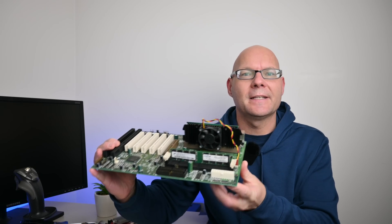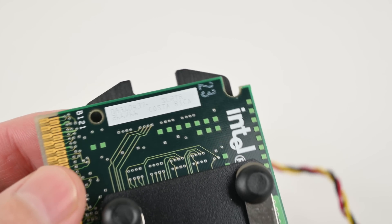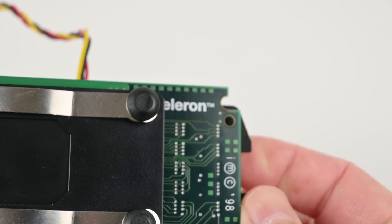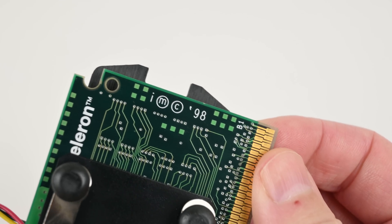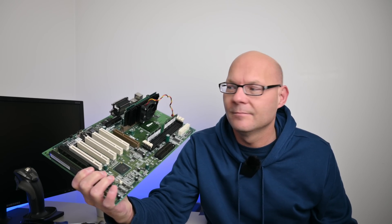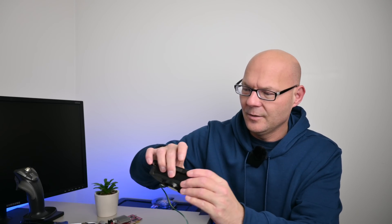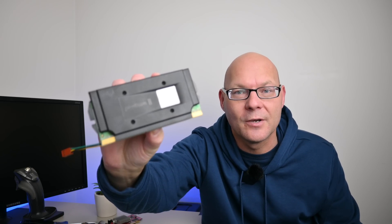In a recent video we checked out the first Intel Celeron processor. It runs at only 266 MHz and the performance in the games shown was quite average. It eventually got the thumbs down because it was just too slow — Intel removed all the level 2 cache on the CPU. So I thought let's make a video upgrading the CPU to the best option available in 1998, which is the Intel Pentium 2 running at 450 MHz.